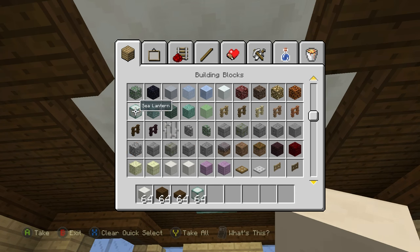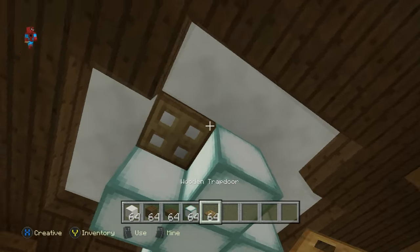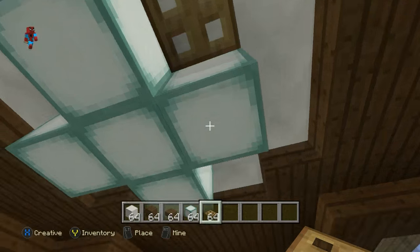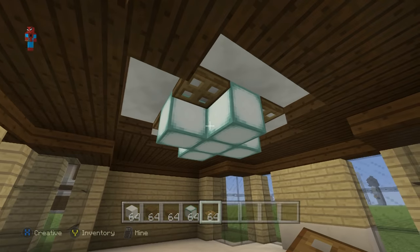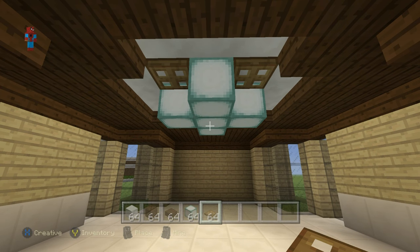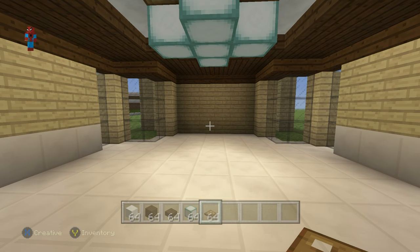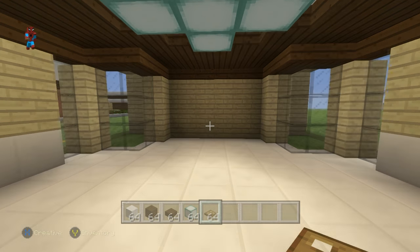I might be tempted to add something around the sea lanterns — like wooden trap doors — or maybe just leave them as they are. If you want an alternative light source you might want to do something a bit differently. If you're following along, pause the video and do exactly what I've done to the inside — it's really simple stuff. Once you've done that, hit play and continue on.